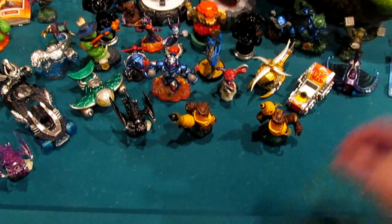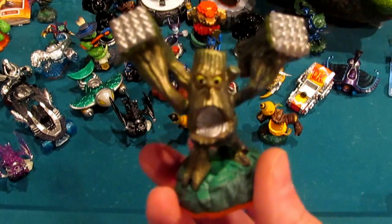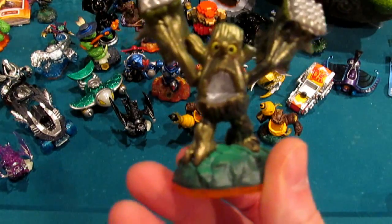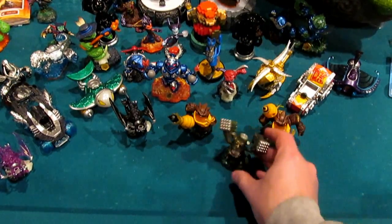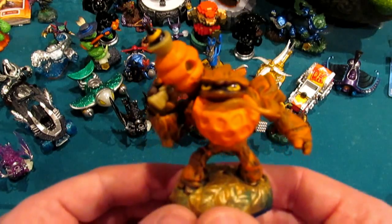It's sort of like Stump Smash over here. I was going to do a pretty sweet thing — I still don't want to say what — but it just kind of turned into like an accent color for him. He looks very, very cool, especially side-by-side with standard Series 2 Stump Smash. Joining him in the custom Life Element Skylander ranks is Autumn Bumble Blast.